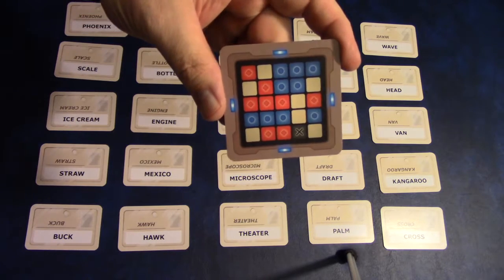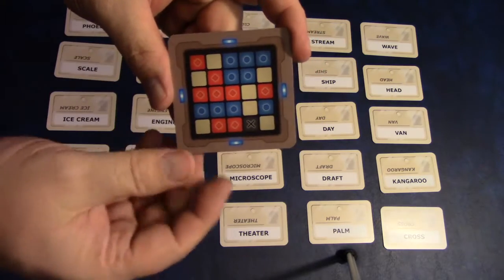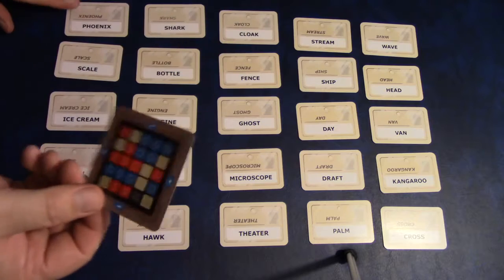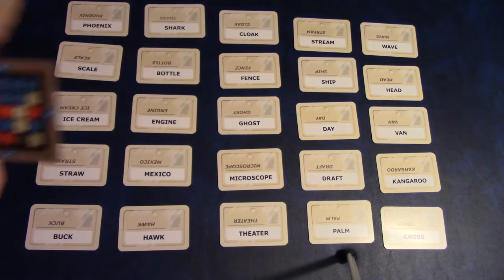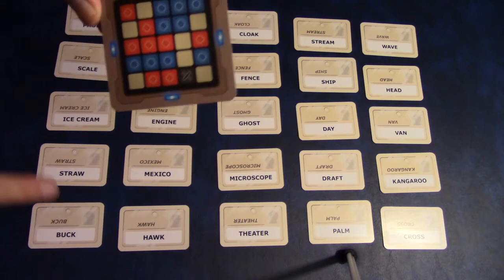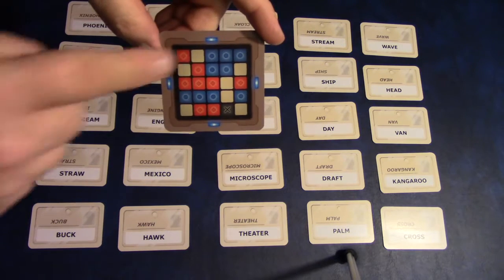By taking a look at this key card, it represents the five-by-five grid. The top of the grid aligns with the top row of cards, and the bottom of the grid aligns with the bottom row.